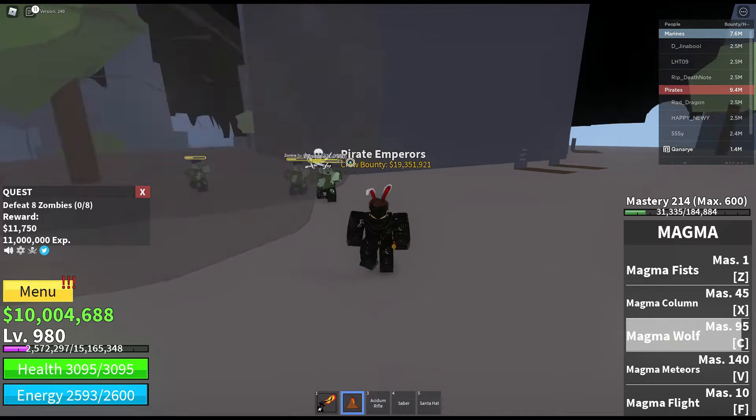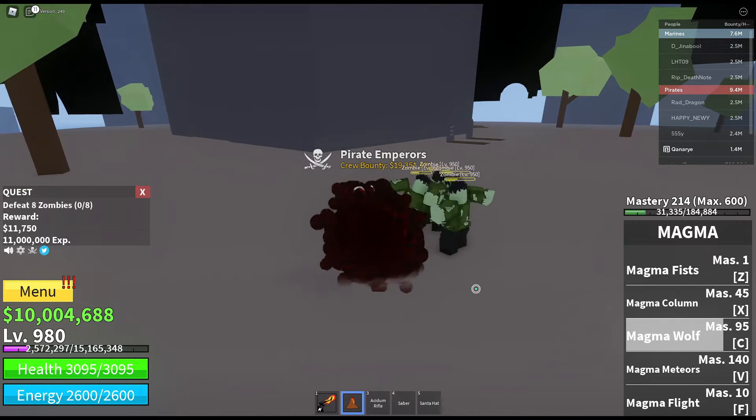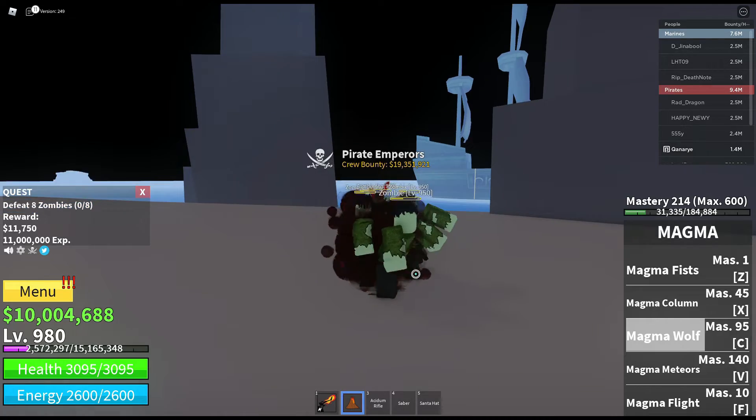The next ability is called Magma Wolf. This ability will shoot a wolf made of magma that will push enemies back and then explode. If you aim it at the ground it will just explode.